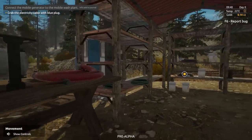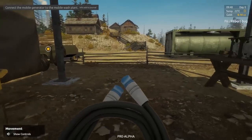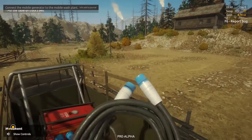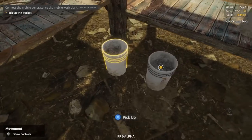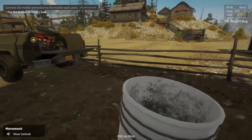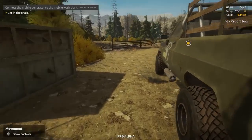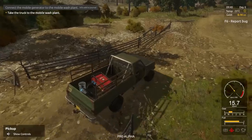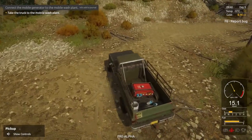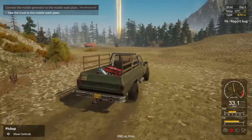Grab the electricity cable with the blue plug — well that one's got a blue plug too, but this is the one they want. Put the cable in the truck's bed. Jump up in here and drop it. Pick up the buckets — there are two. Get in the truck. I'll put the tailgate up — I don't want that stuff falling out. The objects are loose in the back of the bed.